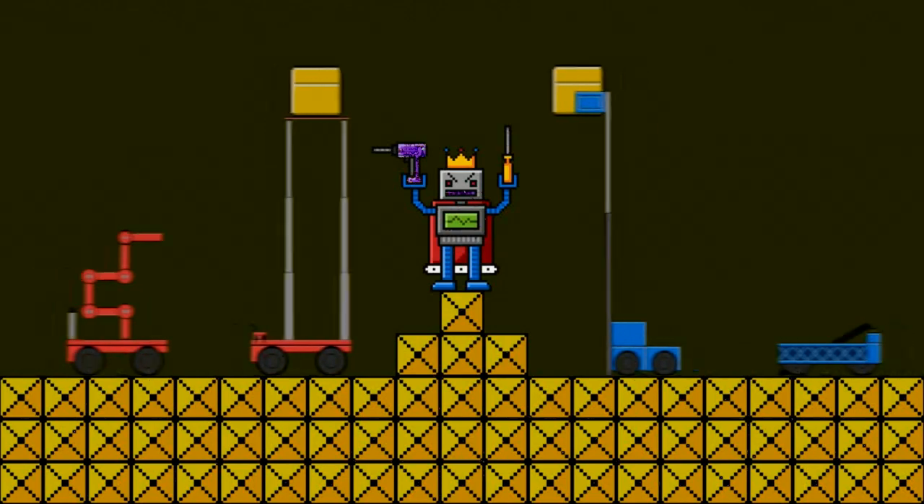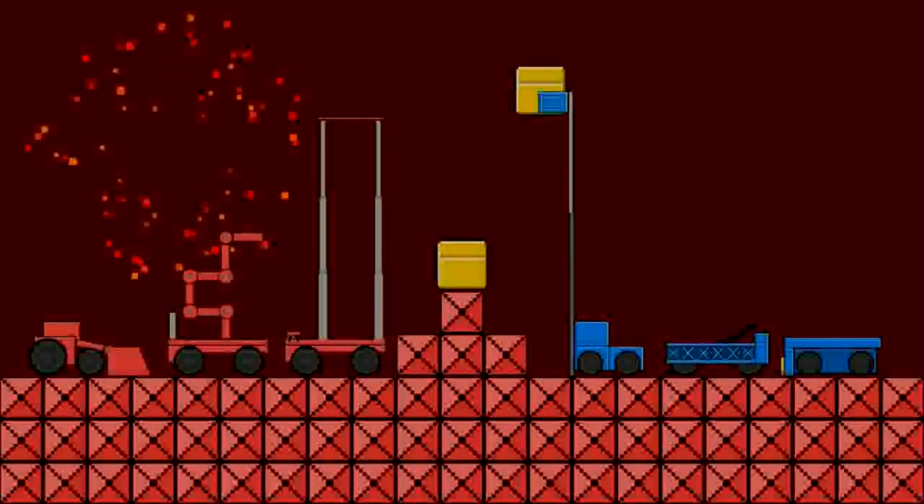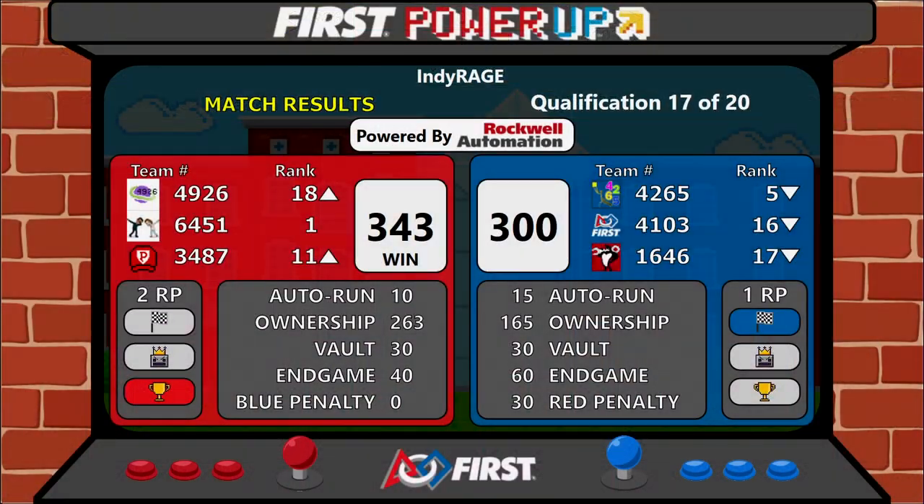Final score coming up for you now. Your winner in the match is your Red Alliance. Red takes home the win, 343 points to 300 — a tight match in qualification match number 17. Your Blue Alliance does not walk home empty-handed; they've scored a ranking point for themselves. But 64-51 is sealing their spot as our number one seed here at IndyRage.